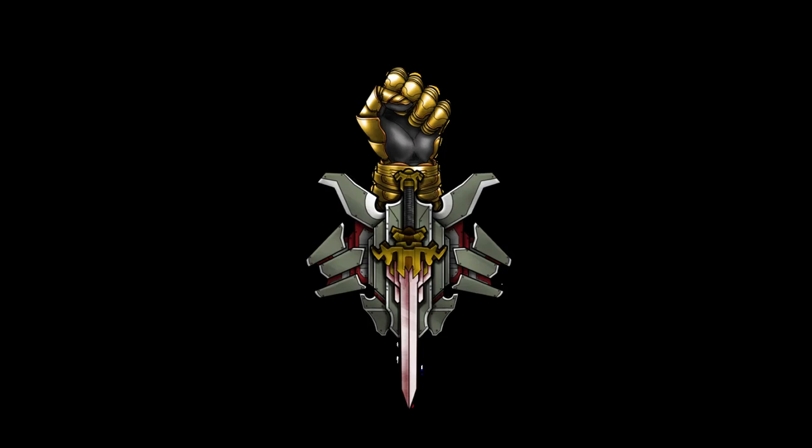Occasionally things get complicated though. In the next clip you get to see what happens when I become warp scrambled. This is a situation that you're very likely to run into, and the important thing is to remain calm and continue to fly at max speed in the direction of your warp out point. By the time they deal enough damage to trigger invisibility, you should be able to warp out if you haven't already.